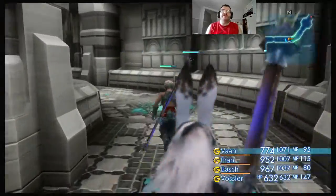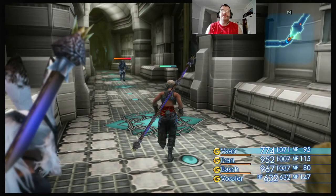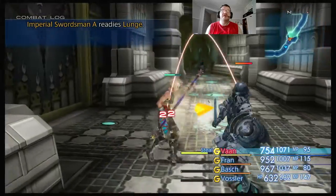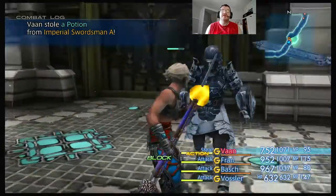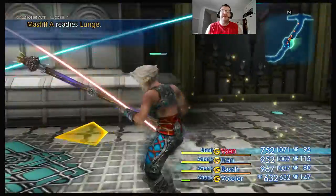There are going to be more laser traps around here and, like I said, the best way to get around them is to just eliminate as many enemies as you can without setting off the alarm, and then deal with the rest when you can.